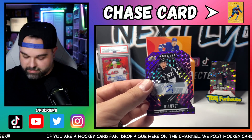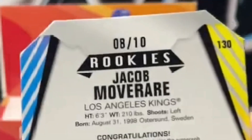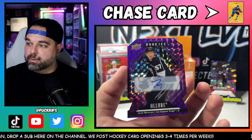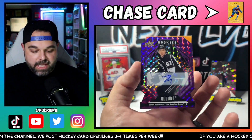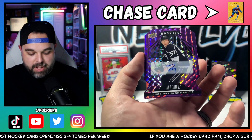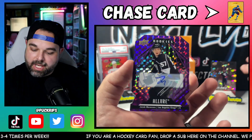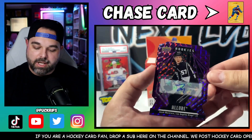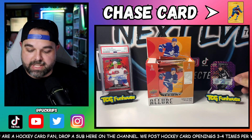Setting those aside. It's definitely numbered — numbered to 10. Purple Diamond Auto. This is the best kind of auto you can get other than the one-of-ones in Upper Deck Allure, but I wish it was a better player. Jacob Moverare — let me know how you say that down in the comments. Let me know if you're a Kings fan and what kind of prospect he is. Moving on to pack number three after having a couple of good short prints in the very first two packs.